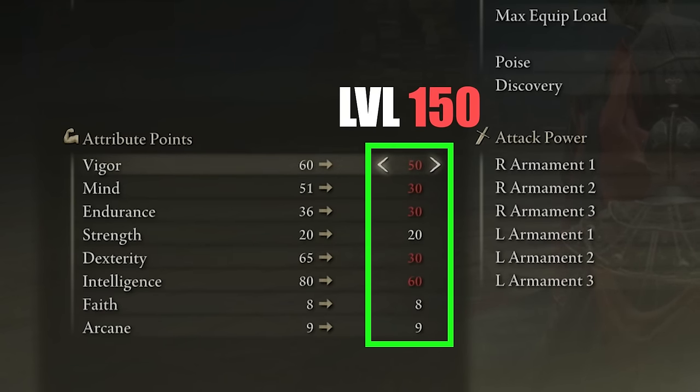Around level 150, which is typically where most people like to stop leveling their character, your attributes would look something like this. For vigor we have 50 — you can increase it to 60 if you feel the need, but most of the time enemies won't even have the chance to attack you. For mind we increased to 30, endurance 30 — your equipment load becomes important as you unlock high-level best-in-slot items. Strength at 20, dexterity at 30, intelligence 60, faith at 8, and arcane at 9.